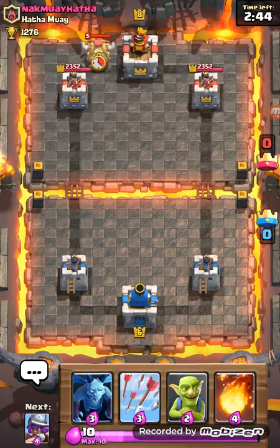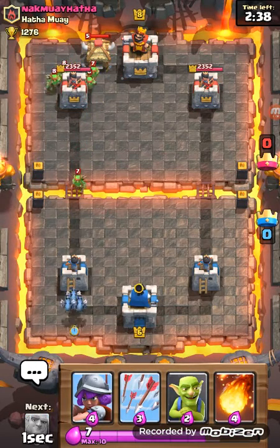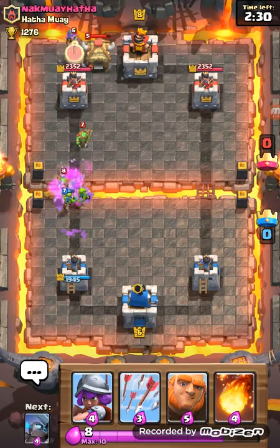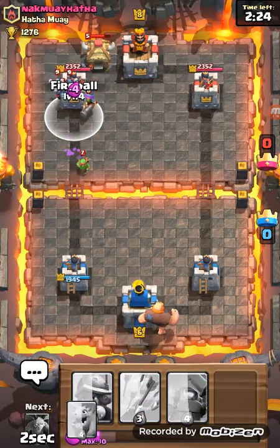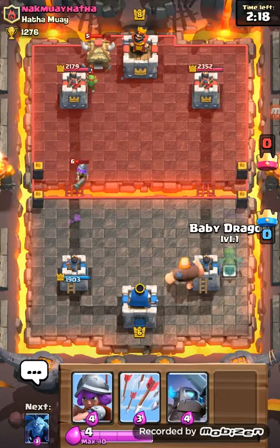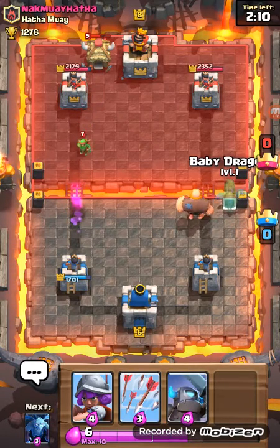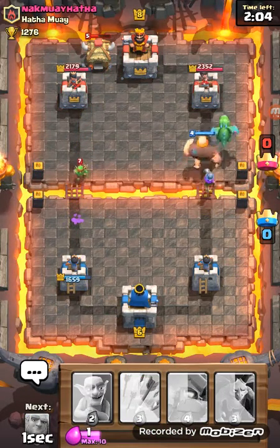All right, it's a level eight opponent — I always lose to level eights, always. Go giant! Fireball that — it hits one spirit goblin, which is good. I'm gonna throw my baby dragon behind the giant because I know this guy will probably have barbarians, skeleton army, or minion horde, and a musketeer double air to defend air troops.